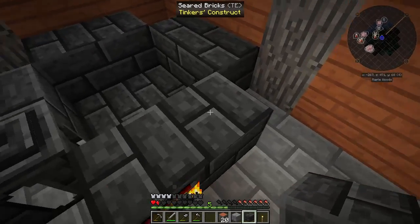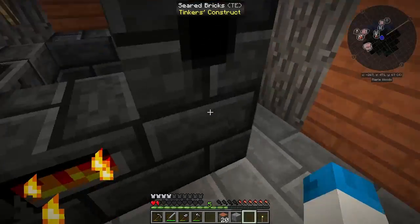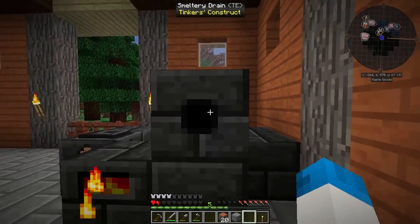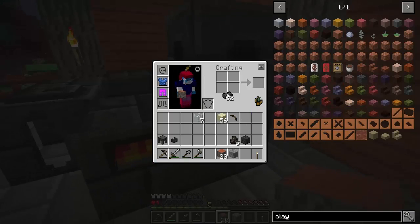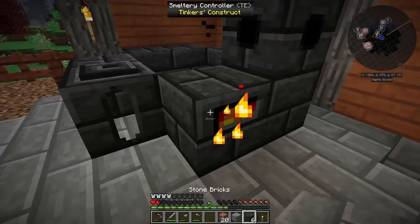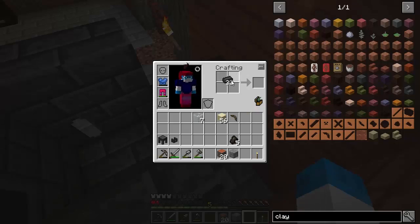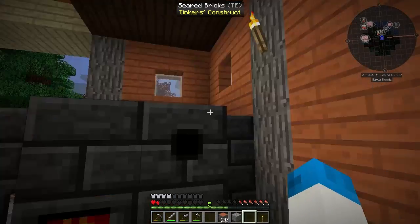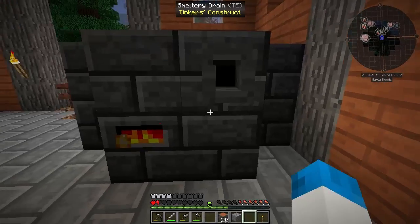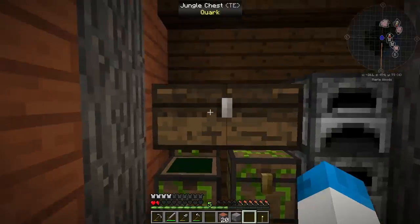The drain goes there - we can drain from all different angles and you can right-click it with liquids to fill the smeltery. I don't want to make too many pieces. So there's the walls, the drain on there, and we've got enough for eight different things in here. This smeltery will get bigger over time. We'll put the faucet there and the casting table there. Now all we need is our lava.